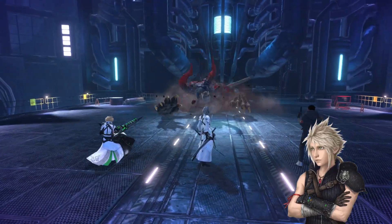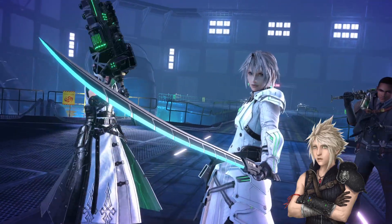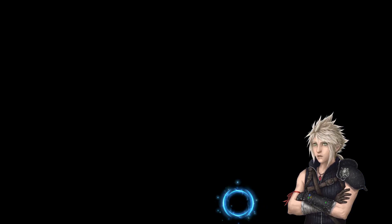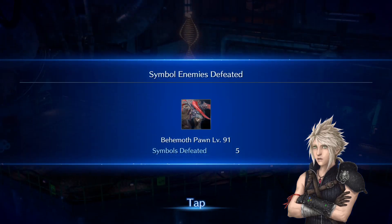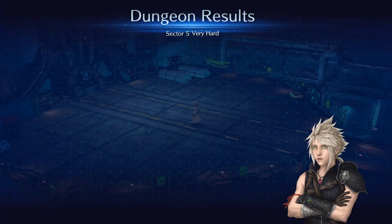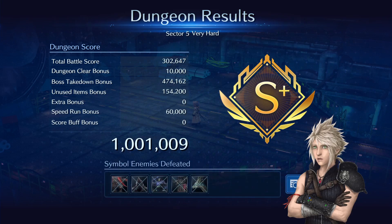I always say it - don't be afraid to use items in the Crisis dungeons. Your score doesn't really matter, it's just bragging rights and you've already won the S-Plus rank for all the rewards. In most cases if you use some items you still get a higher score so don't be afraid to use them. That's basically it - I hope you found this guide helpful. If you have any questions let me know in the comments and I'll try to help as much as I can. Thank you very much for watching and I hope to see you in the next one.